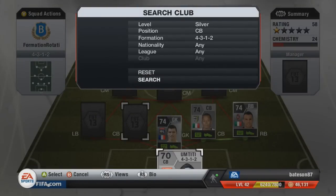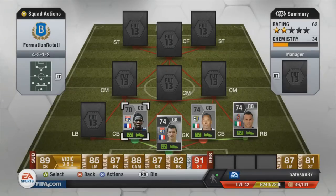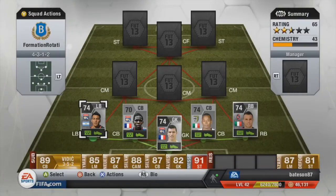The right back is going to be Passano — we've had him once before; a decent player, very attacking and very helpful towards this squad. The first centre back is going to be Umtiti. He is a non-rare also and an absolute animal — him, Zuma, and a couple of others are absolute animals on this game. Left back is Monzon, an Argentinian beast. He gets a very strong link with Leon and Umtiti.